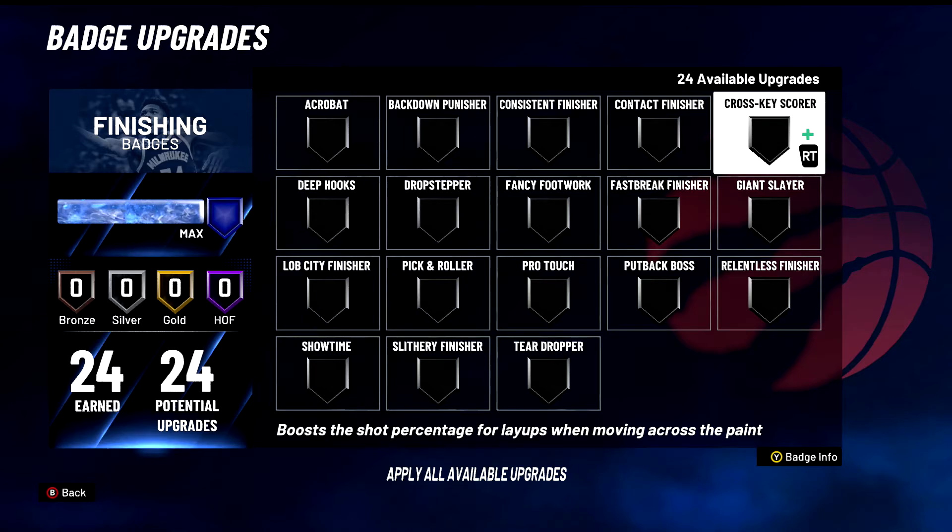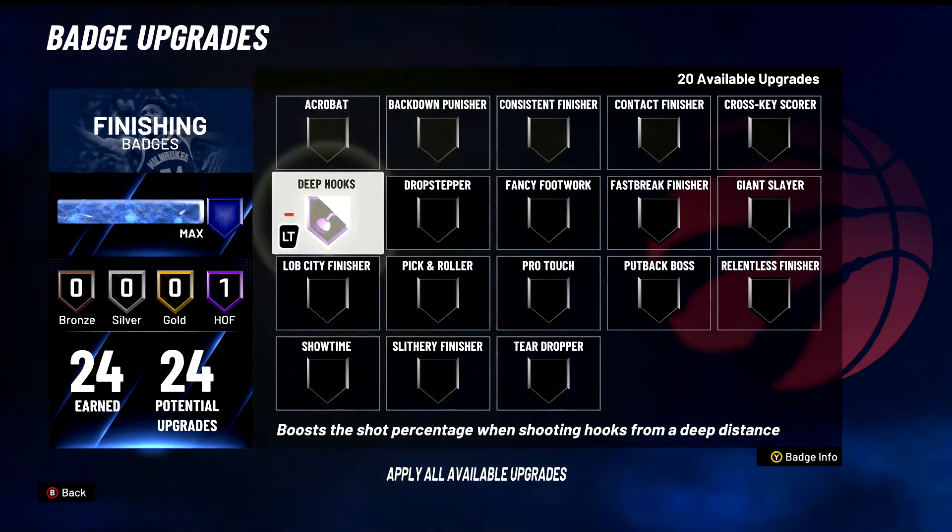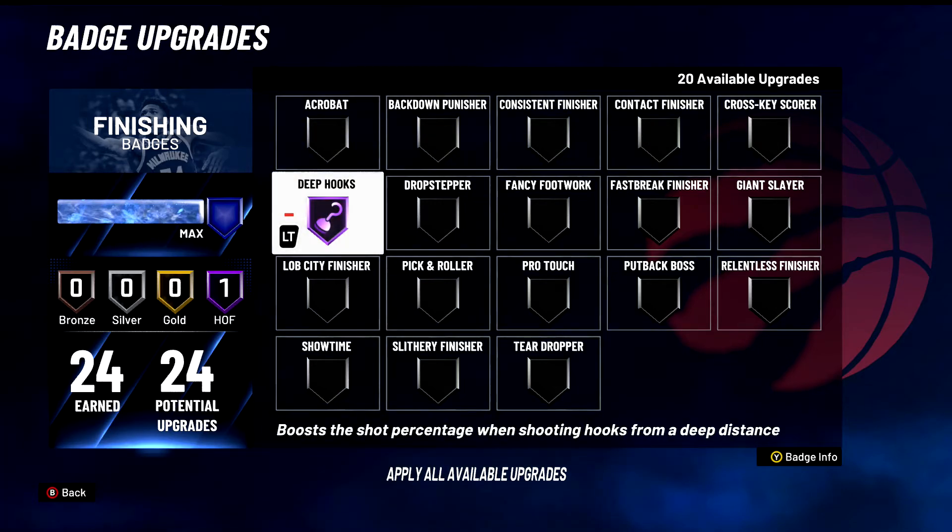Cross Key Score — I'm gonna put it in D tier. I've never really tested this badge personally, I've never used it, and I don't see a lot of people use it. D tier badge, don't put this on — there are better badges. Deep Hooks: for post scorers, S tier badge. For everyone else, it's terrible. This can be the most effective badge in the game if you're a post scorer, but if you're not, it's the least effective.